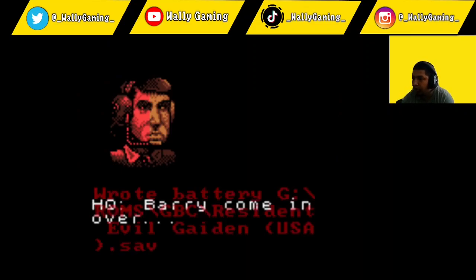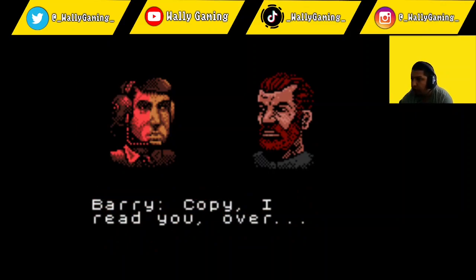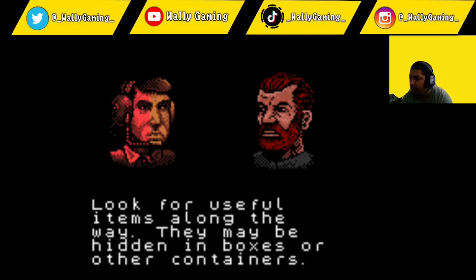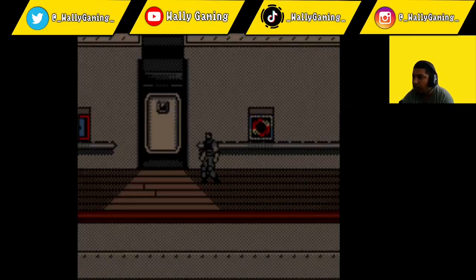HQ: Barry, coming over — copy, I read you. You are now on the side deck 2F. Make your way west to the lobby to enter the ship. Look for useful items along the way — they may be hidden in boxes or other containers. Your alert icon will show when an item is nearby so you can pick it up. Good luck Barry, over and out.